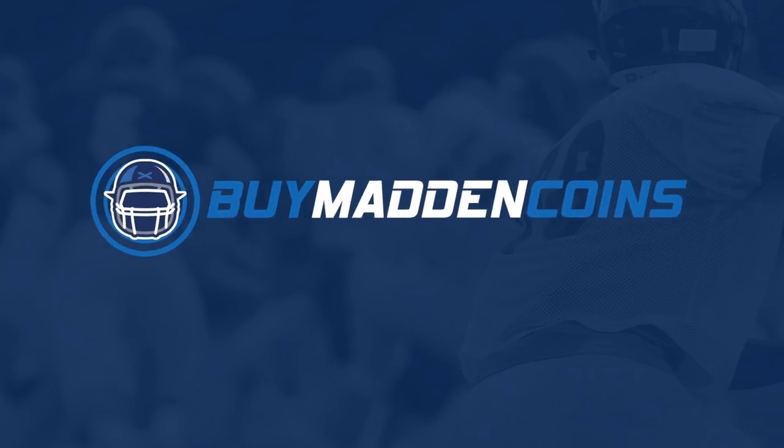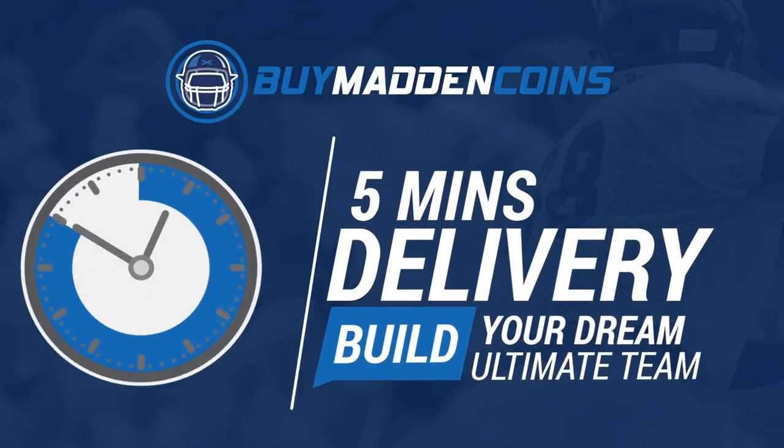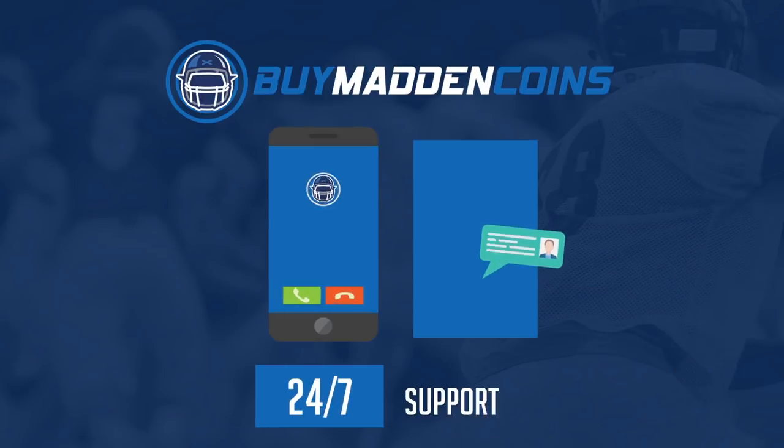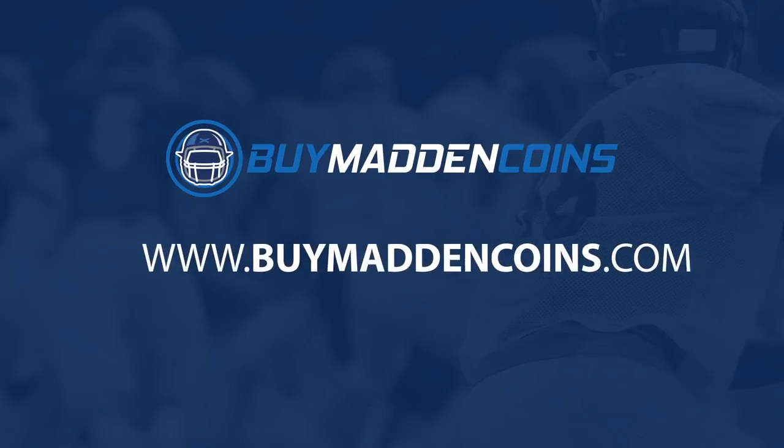In need of some coins to build that dream team? Head over to my sponsor Buy Madden Coins. They have the cheapest, quickest, and most reliable coins on the market right now. Head over to Buy Madden Coins and use code Poodle at checkout for 20% off your order.